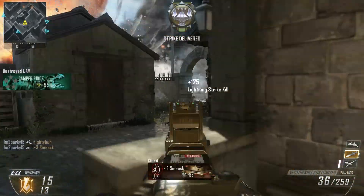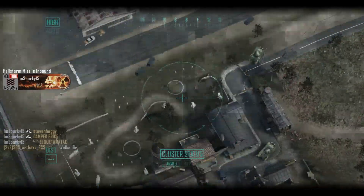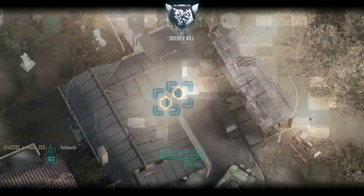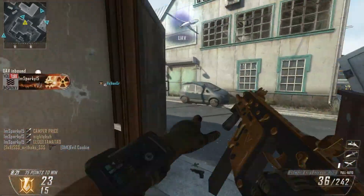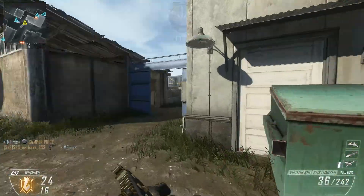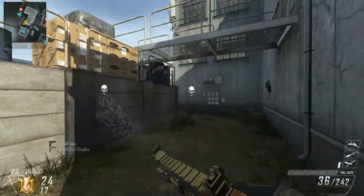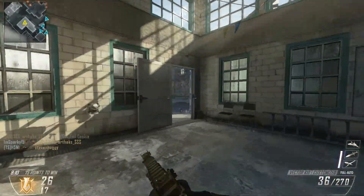Let's begin making the class for the Vector. We're going to start with the wild cards. First you want to put on Primary Gunfighter, which will allow you to put on another attachment onto the primary gun — in our case, the Vector. The second wild card is Perk 2 Greed, which will let you run 2 perks from the Perk 2 slot.